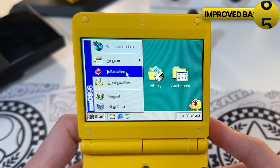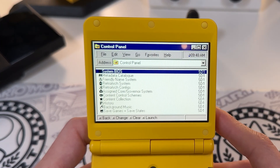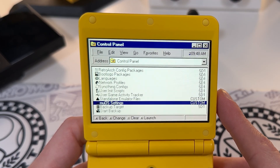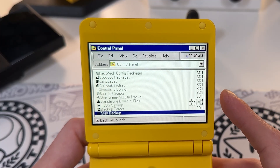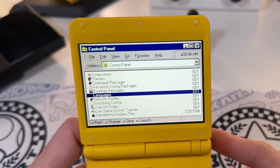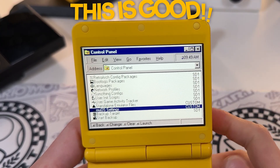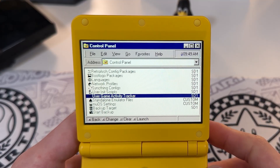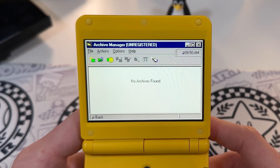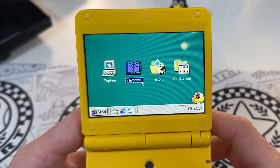Number five is the improved backup system. If you go into configuration and then device backup, you'll see lots of options for where to back up the various aspects of MuOS and your files. Then you can fire up start backup at the bottom to back everything into their appropriate folders. Notably, it even includes the new game activity tracker data so that can now be stored and backed up.